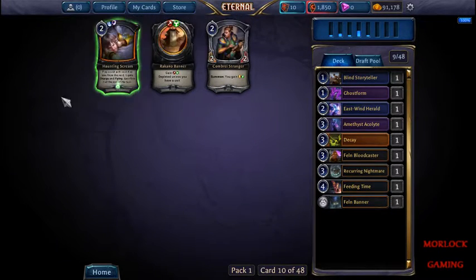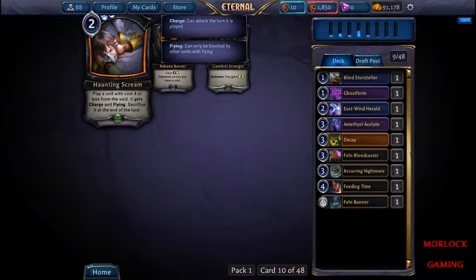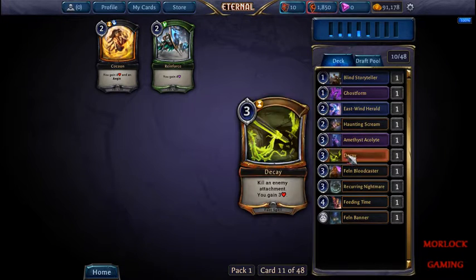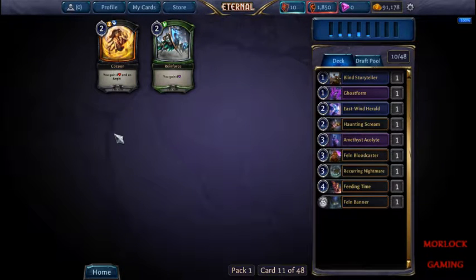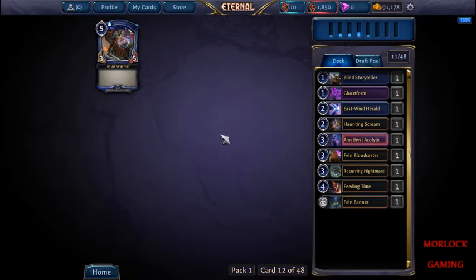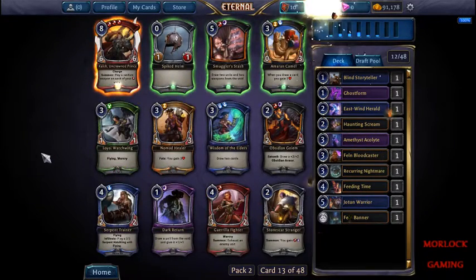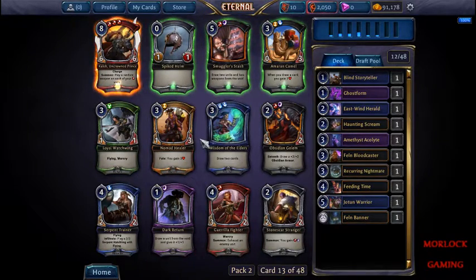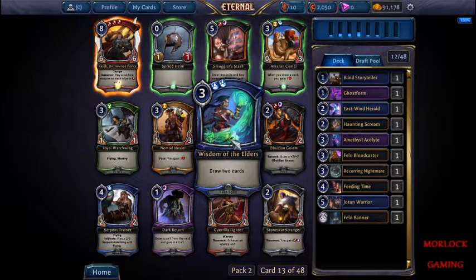Play a unit with cost 4, it gets charge and point and you sacrifice it at end of turn - we're kind of comboing with this deck. Oh wow, Caleb! Alright, we also have a serpent trainer, dark return, and wisdom. I think we're just going to grab the wisdom here - drawing cards is pretty good.